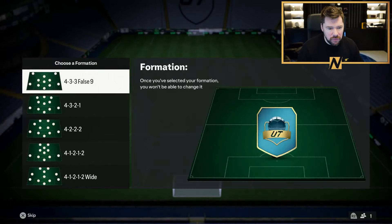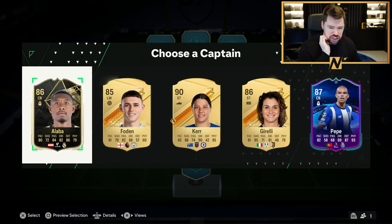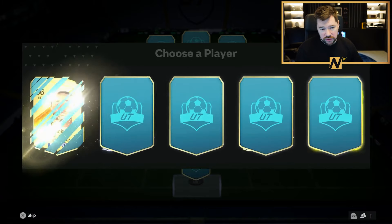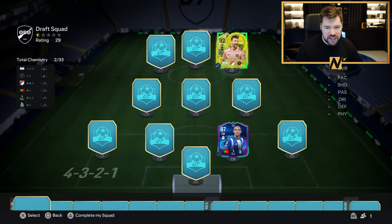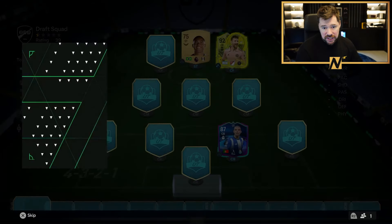What's up guys, Nepenthes here and welcome back to another 1-2-5 foot draft challenge. Today is the day we hopefully hit the 1-2-5. You know the rules: four attempts at hitting a 1-2-5, we'll try and take as many different formations as we can. To get the 1-2-5 we require 33 chemistry and 92 rated, or 93 rated and 32 chemistry, or 94 rated and 31 chemistry. If you enjoy the content, drop a thumbs up — it would be very much appreciated.